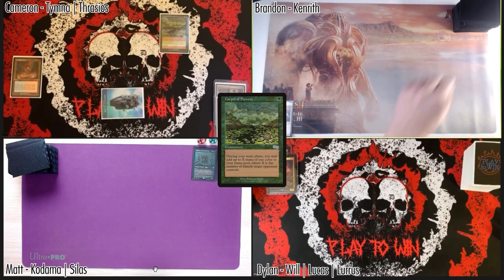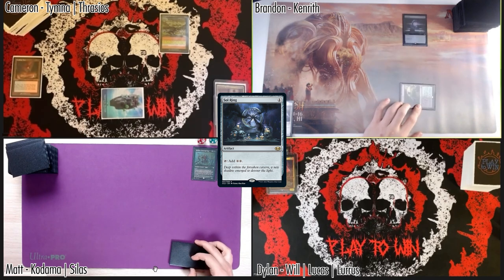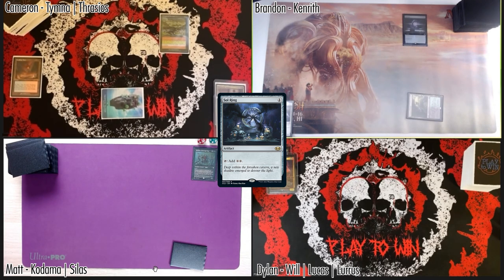I'm gonna draw a card, deploy an Overgrown Tomb going down to 38, and then deploy a Sol Ring. If that's fine, I'll be passing the turn after that.